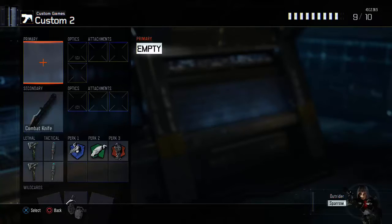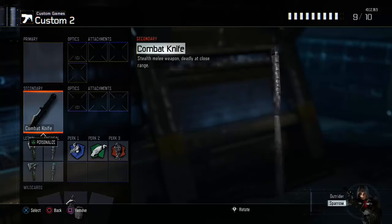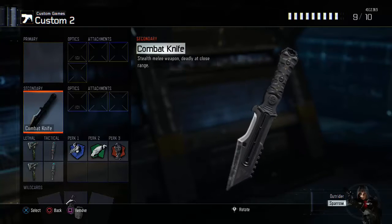So the first thing you want to do for your class, you're going to want to have no primary weapon, so you have your fists to use. If you want to lower health, that's optional — you don't have to do it. If you want the challenge of getting two punches to kill somebody, or just one, you can lower the health accordingly. And then you're going to want a combat knife for your second class — this is going to take the place of the ballistic knife.